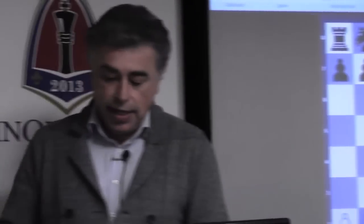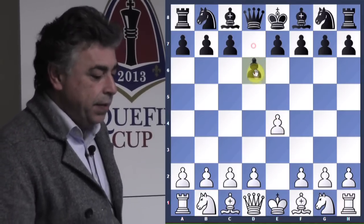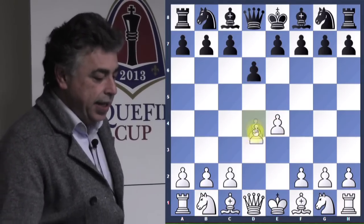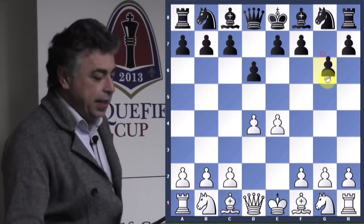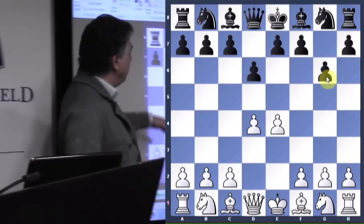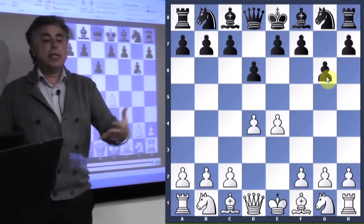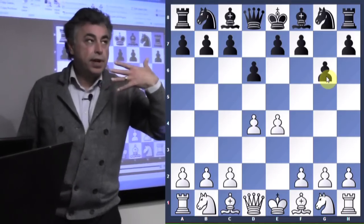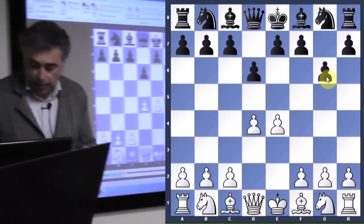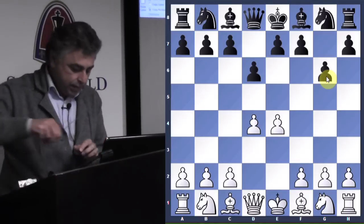When I was a kid, one of my favorite defenses was what we called the kingside fianchetto — what we called in Seattle, by the way, 'the rat.' We would just fianchetto our king's bishop. I'll be speaking to this defense from the perspective of the black player, so I'll actually flip the board for a second.